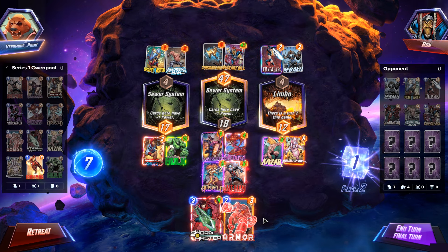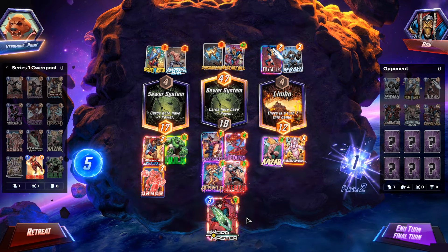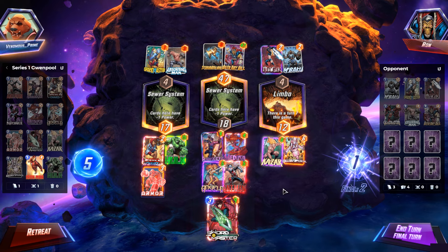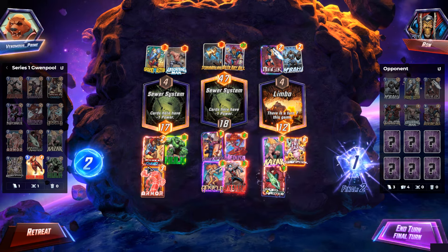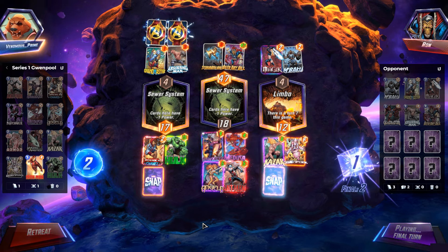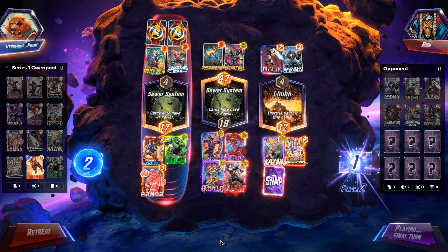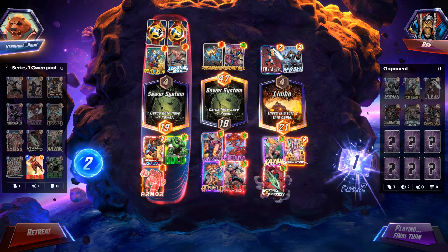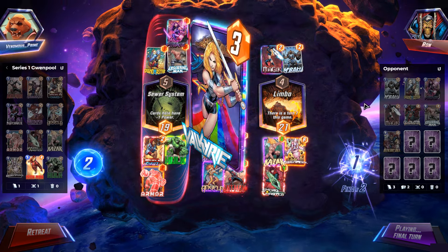I think we play Armor down here to protect our Hulk from a Shang-Chi, and I'm just going to split the areas and hope we get a win. Armor coming down, protecting my Hulk. Hopefully if there's a Shang-Chi being played — good, my opponent did not play it in Limbo. Sidelot coming down for them, but that's not gonna help them.